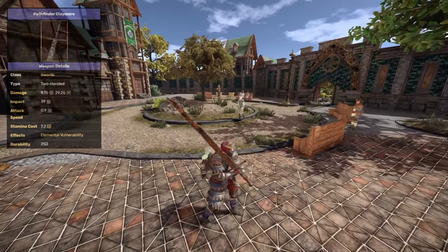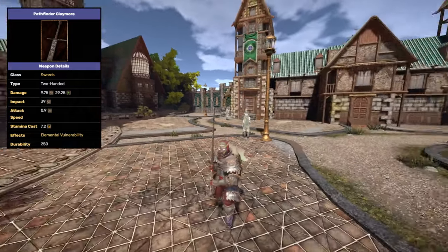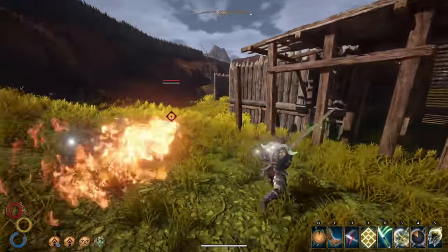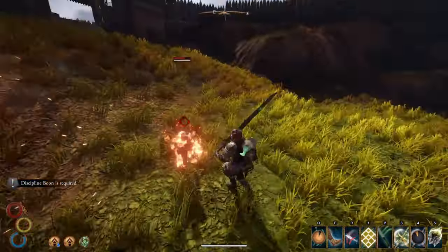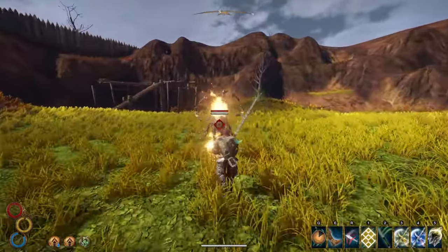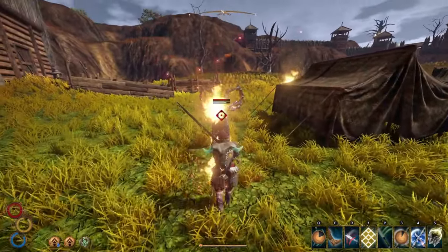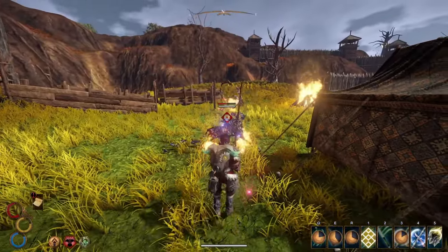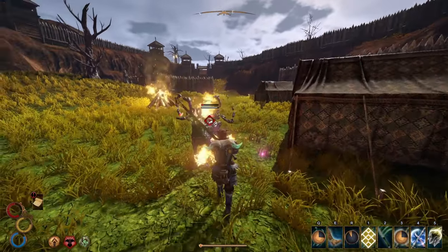A good claymore to pick up is the Pathfinder Claymore. I'll be honest, I'm not the biggest fan of this weapon overall — it feels like it should do more damage depending on armor. The reason I included it is because it deals an overwhelmingly high amount of decay damage: 10 physical and 30 decay. Most weapons have either an equal amount of physical and elemental damage or simply more physical, but this one stands out for being mostly decay focused. On top of this, it inflicts elemental vulnerability in around 3 or 4 hits, making enemies weaker to elemental attacks.